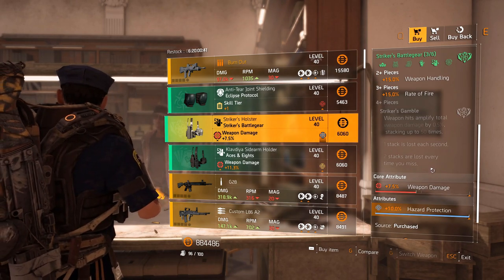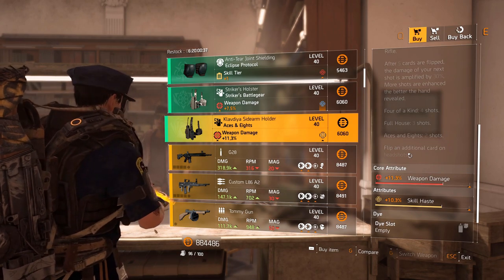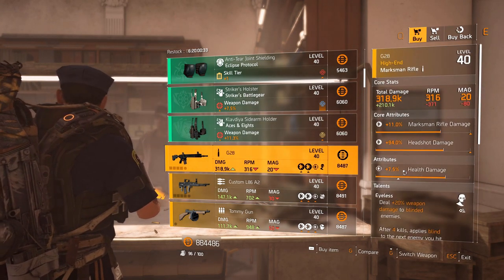You can re-roll the weapon damage to armor or weapon damage depending on what kind of build you want to use. Aces and Eights holster with 11.3 percent weapon damage and 10.3 percent skill haste.